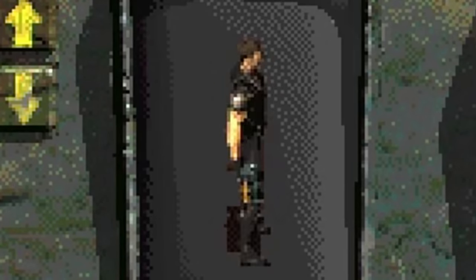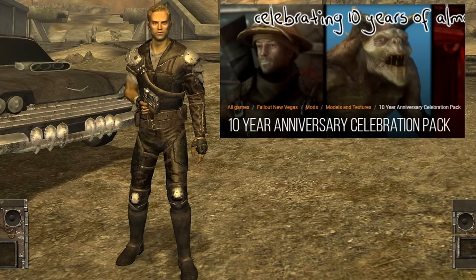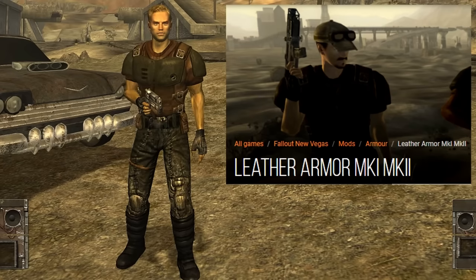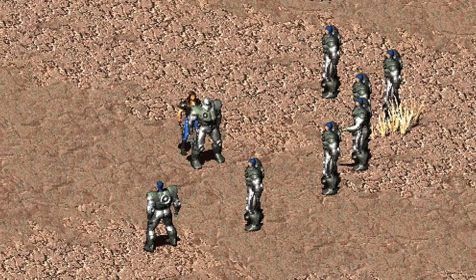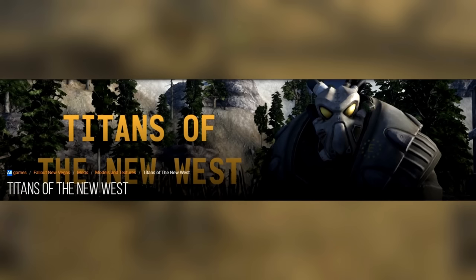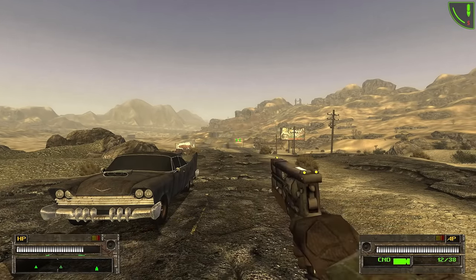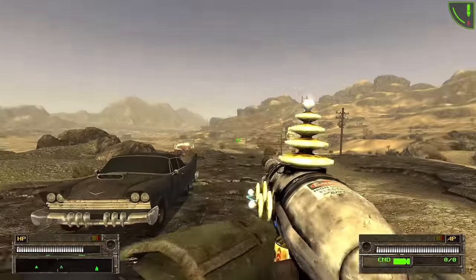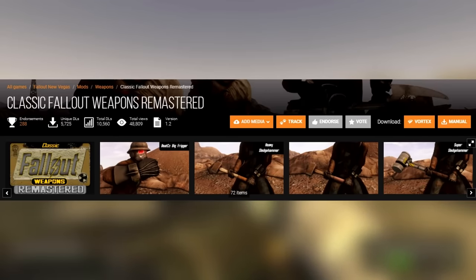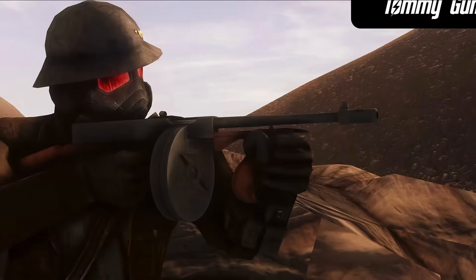Now we're going to add four armors from the classic Fallout games: the metal armor, the combat armor, the leather jacket, and the leather armor. And we're also going to give power armors in Fallout New Vegas that classic bulky look using the mod Titans of the New West. And now we're going to re-implement weapons from Fallout 1 and 2 into New Vegas using the mod Classic Fallout Weapons Remastered. This mod brings back a lot of classic weapons from Fallout 1 and 2 to New Vegas.